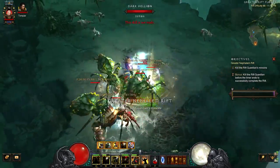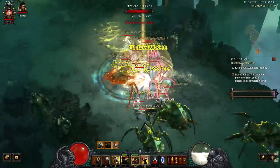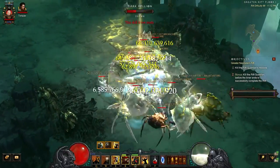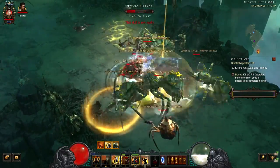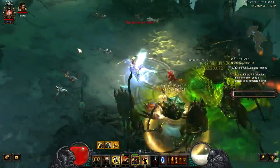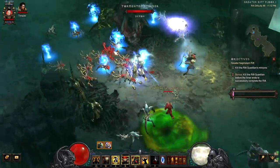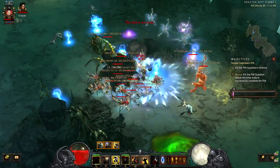With this build you want to spam Condemn — it's going to pull enemies into you. You can see it right away pulling all the enemies in. You pretty much want to focus elites, but it's fine to kill good progression mobs too. We don't have any movement ability like Pony, so you'll sometimes have to take what the rift gives you.